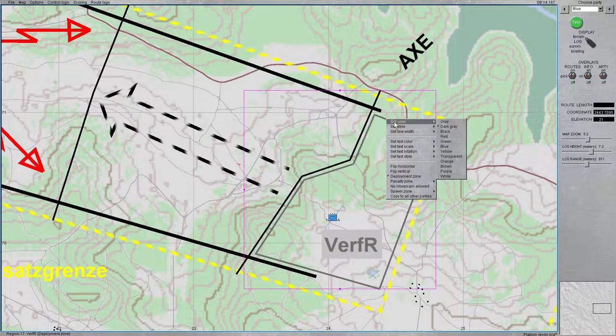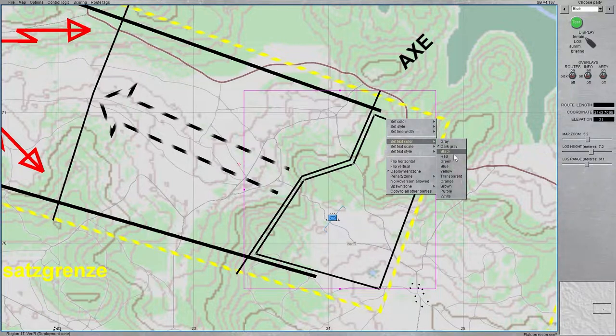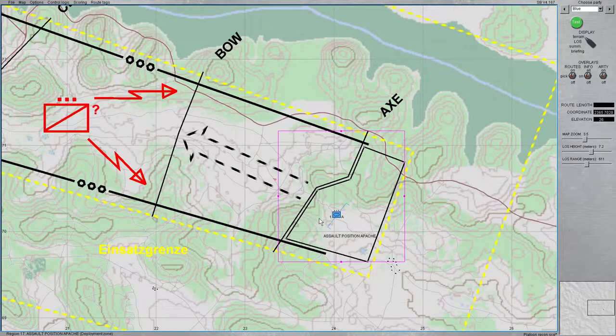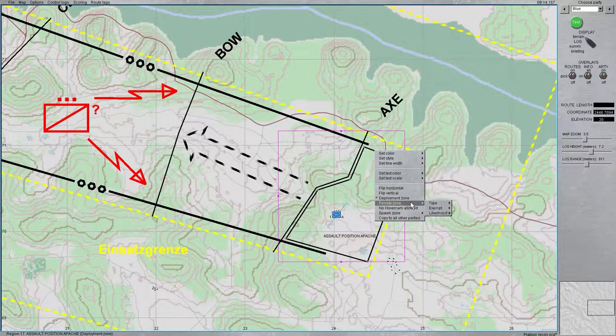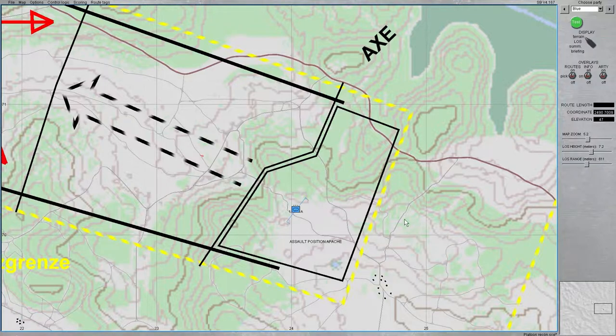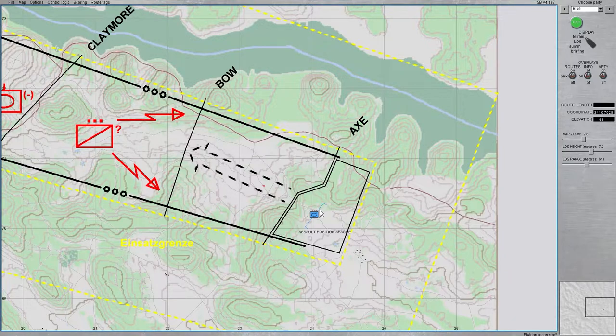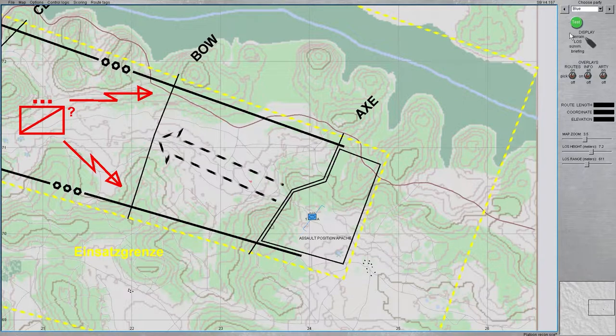I'm going to turn this region black, decrease the scale so it's smaller on the map, change it to black, and name it something American: Assault Position Apache. With this box here — if you right-click, it's a deployment zone. When the player loads the actual mission, they can move any blue forces within this square to any point in that square, change position, change formation, and pre-position their forces before clicking start. I highly recommend putting that in place in any scenario.